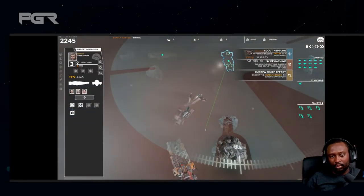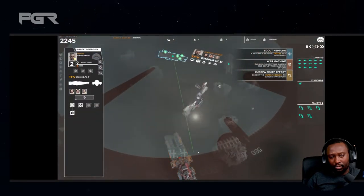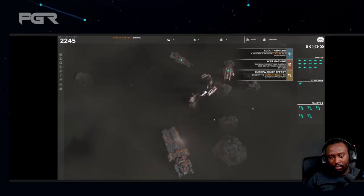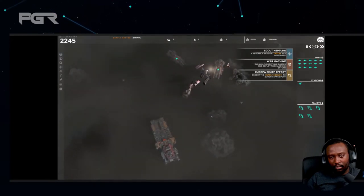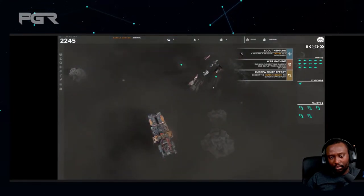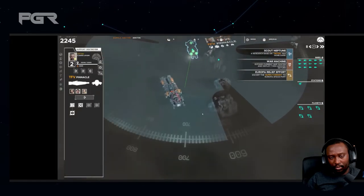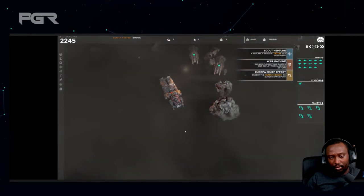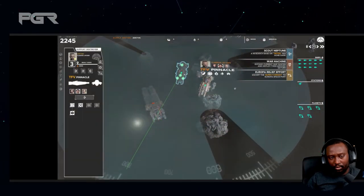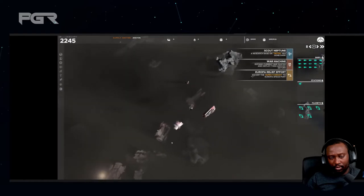That leaves the Pinnacle and the Juno facing the battlecruiser. One thing I really like here — at least based on the footage — is the relatively slow pace of the overall combat. It gives you plenty of time to think about what you're doing and make good tactical decisions. The Juno is currently under pretty heavy fire from the battlecruiser, but the Pinnacle is about to interpose itself between the battlecruiser and the Juno, taking the vast majority of the incoming fire.